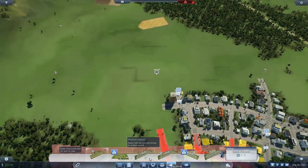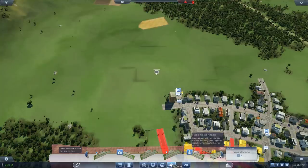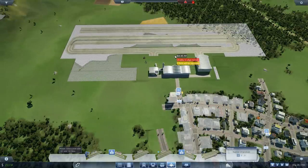Two-runway airport — one concrete runway, now I'll have two concrete runways. A medium hub airport: a larger airport with two concrete runways and many gates. Improved capacity on taxiways for less go-arounds. Sweet. Jeez, that's big.